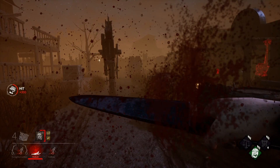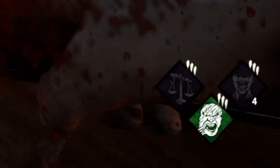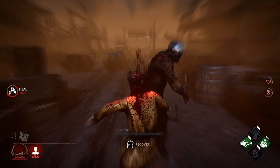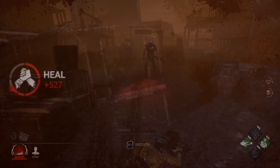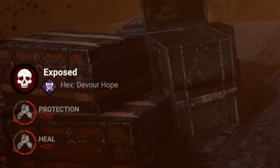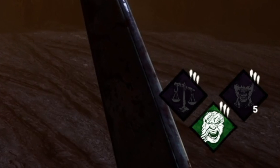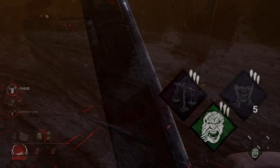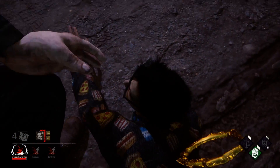After 3 tokens, all survivors suffer from the exposed status, meaning you can instantly put them into the dying state with 1 hit. From the survivor side, when they are hit into the dying state, they will receive a notification that Devour Hope is the reason they are exposed. This generally leads to survivors frantically trying to find the hex. Then finally, after 5 tokens, you can kill a survivor by hand. I know this may be pretty tough to understand still, but I think our examples will help.